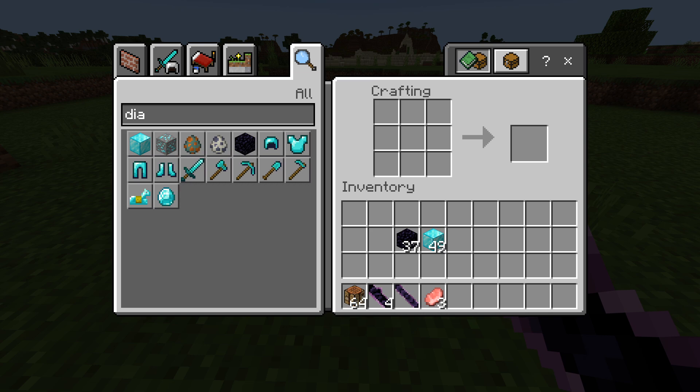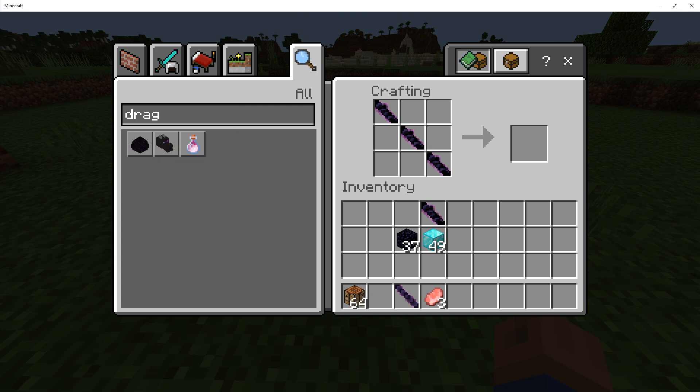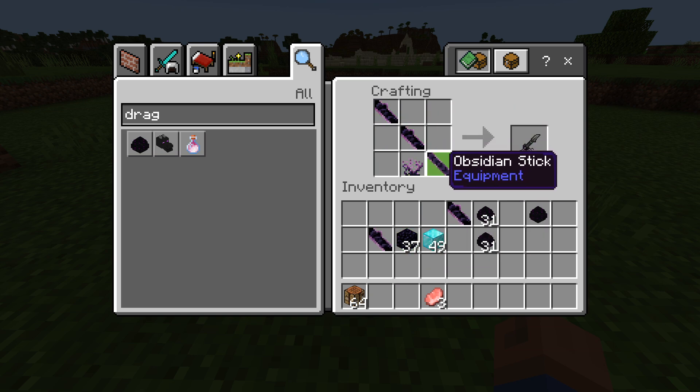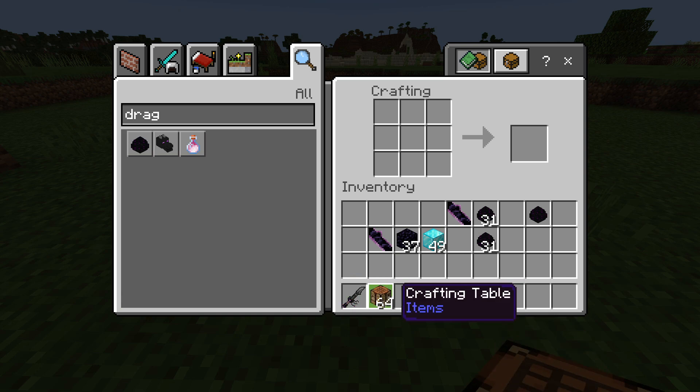So we take these four obsidian blades and put them in a row like this. I think we need something else for this — I think we need a dragon egg. There we have it. So we take ourselves a dragon egg and put this dragon egg in the middle — this will give us dragon's essence. So now we have dragon's essence. We take the dragon's essence and then we take the obsidian blades, put that there, and we need to put the obsidian stick at the bottom and kind of make a sword there. And now we have the End Sword — check that out!